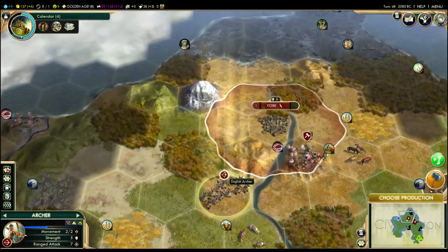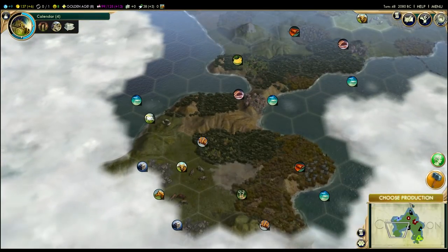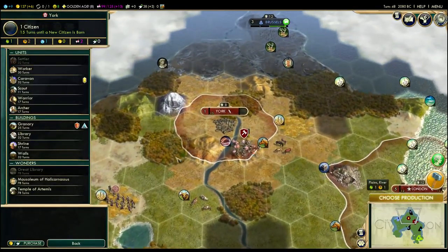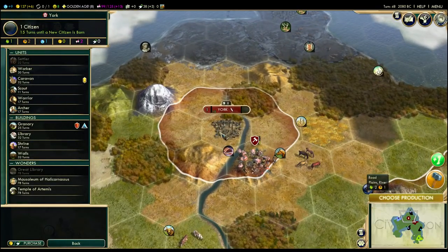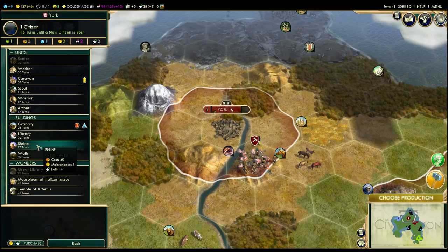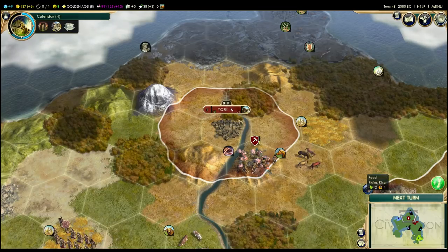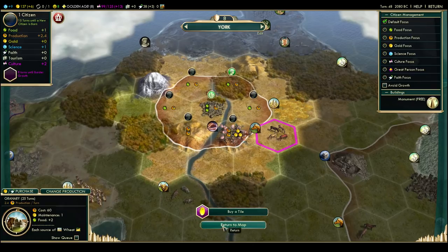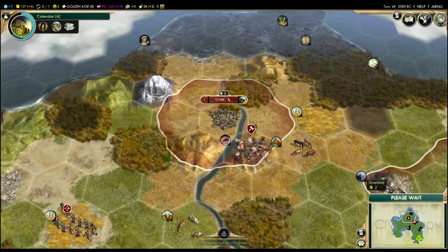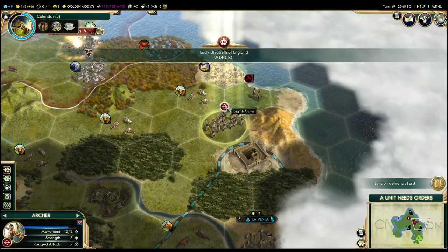With York being founded, I feel very comfortable moving this archer away. I'm going to move him way down here to check out this area once again. What are we going to build first in York? I think we're actually going to start with a granary. Normally I'd probably start with a shrine or maybe even a library, but here I'm going to start with a granary because it's a little food poor and it will eventually gain wheat. The granary, as you remember, gives plus one food on wheat tiles. We may actually buy that tile, and I'm tempted to buy a worker first, but we'll see.